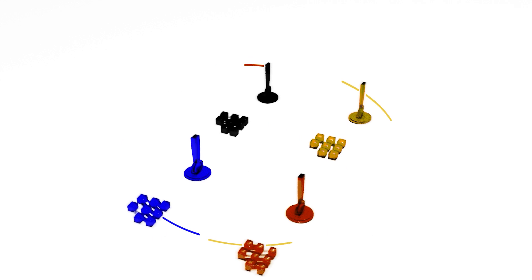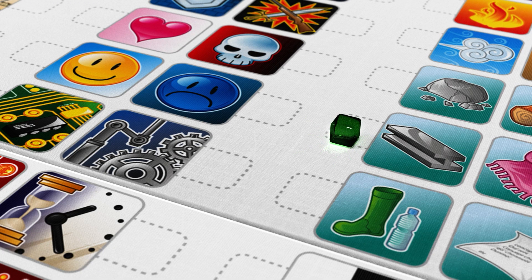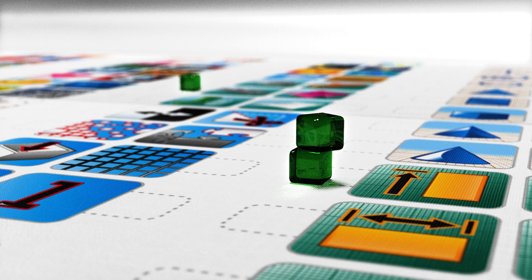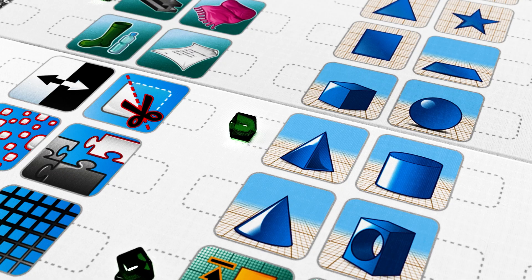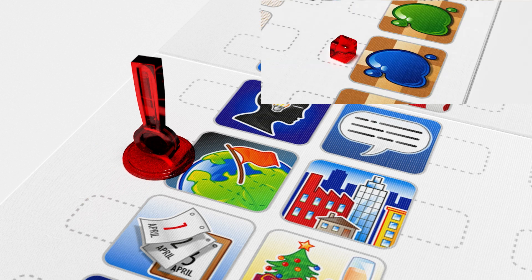For more complex words, you can use sub-concepts to give more information. For example, we're trying to have players find a building made of metal that is big, very big and with a pointy shape. Now we can use a sub-concept pawn to describe the location of this building — a country with a blue, white and red flag. It's the Eiffel Tower.